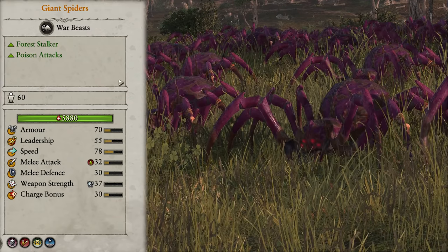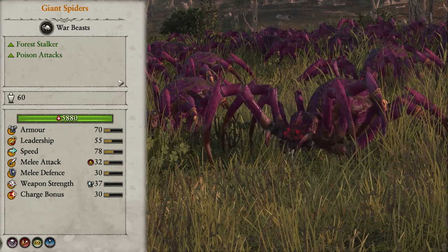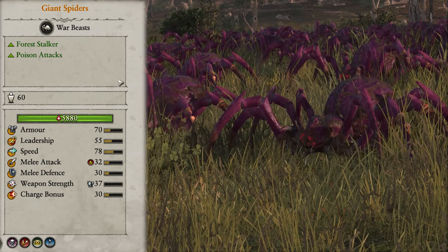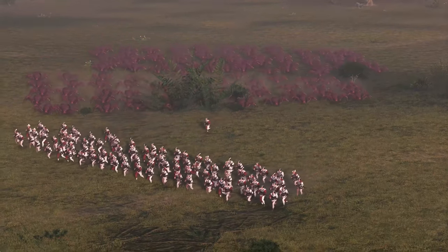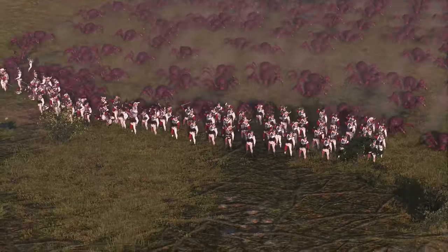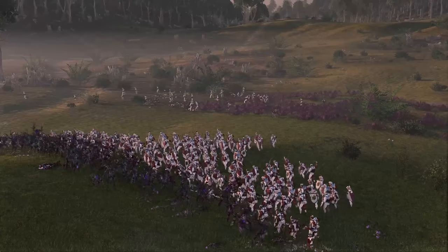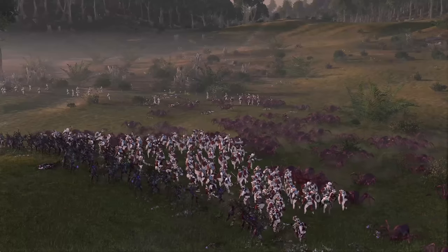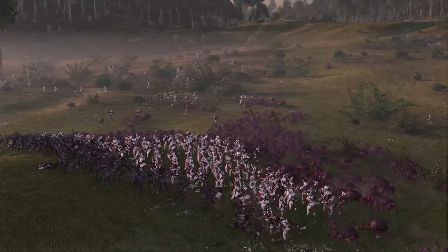Next we have Giant Spiders. They behave kind of like an alternate to warhounds but they are slower, tougher, and deal more damage. They come with vanguard deployment and these are one of those units I would deploy in a hidden location — if they can get the drop on the enemy they can do some serious damage. They have no charge bonus so are more suited to sustained combat, especially once you factor in their poison damage. You want to send them into the enemy backlines and leave them there until the unit is shattered or killed, then move on to either more backlines or the backs of the frontlines. Sending them in pairs works best, and two to four of these guys would serve you well for backline harassment.